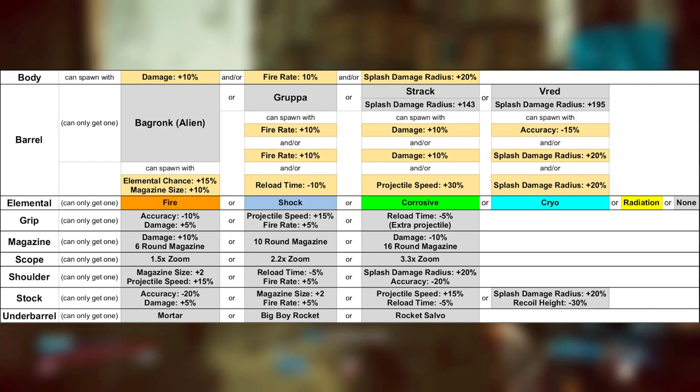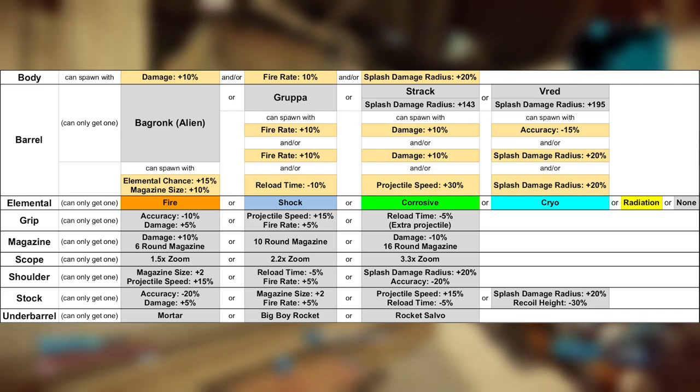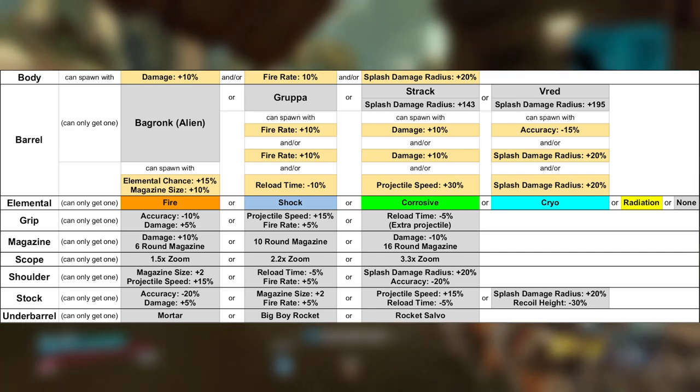So if you want to take on the bold task of memorizing all of these parts, here's a table to help you out. If you're feeling more adventurous, there will be a spreadsheet linked below with all of the weapon parts for you to memorize. That's it for Vladoff heavy weapons, guys. See ya!